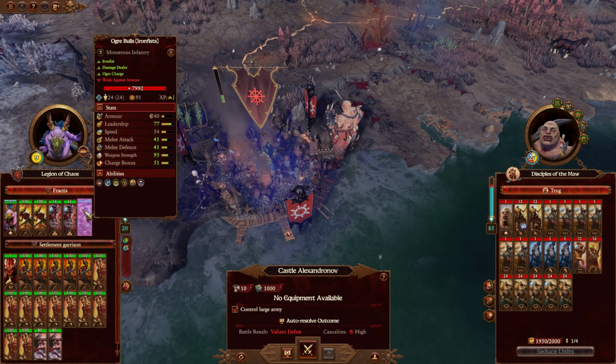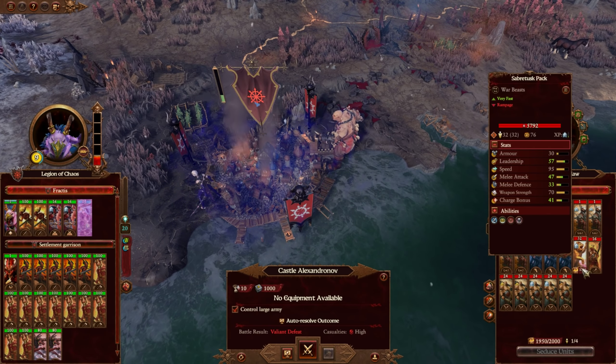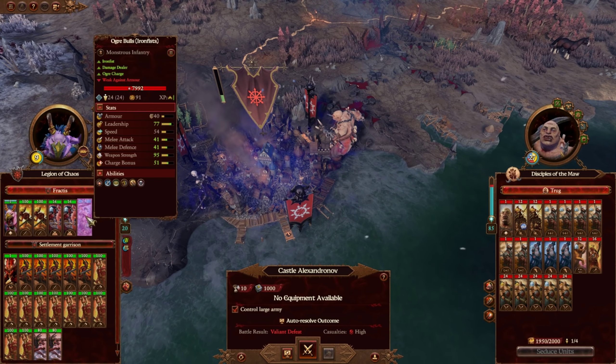He's already gone and seduced the Ogre Bulls, which I'd say was probably not the correct choice. What you should have gone for was the Saber Tusk pack. That's the only speedy unit in their army, and you can really make use of a speed advantage in these situations by having the fast units distract Stonehorns. But I can't undo that — what's done is done. It was saved to the save file.